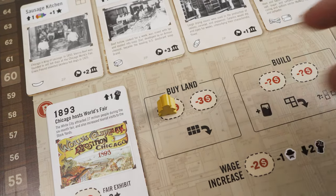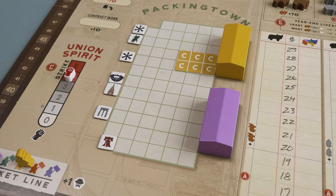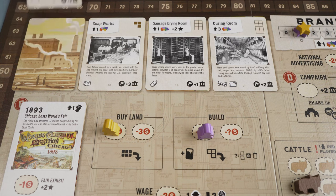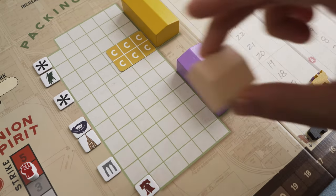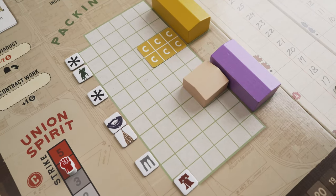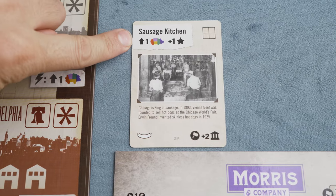These spots allow you to buy land: pay the indicated price and place a land ownership card on the grid. To construct a building, go to one of these spaces and choose one of the available buildings in the display. Then pay one dollar for each space on the grid that the building takes. If it's neutral land, pay it to the bank. If it's owned by another player, pay them the money. And if it's owned by you, it's free. You also gain the benefits of the newly constructed building.